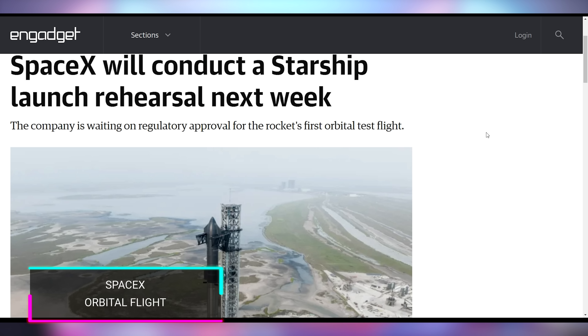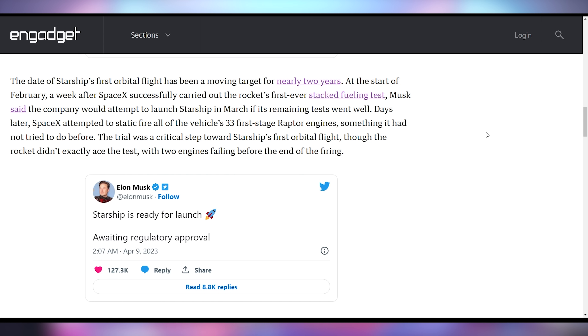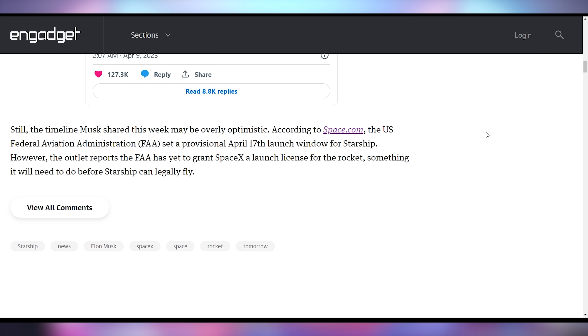SpaceX wants to launch because they're trying to do the Starship first orbital flight test, which could potentially happen this week. Starship is fully stacked at Starbase — according to SpaceX, this has been in the making for several years. Elon Musk says it's ready for launch, simply waiting on regulatory approval, and it's tentatively scheduled for April 17th, though it could potentially happen during this week as well.